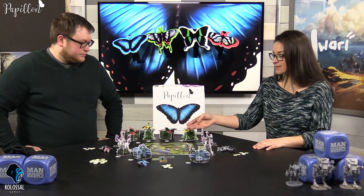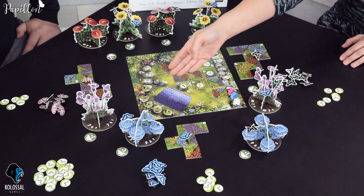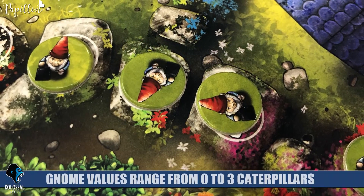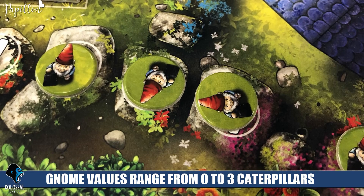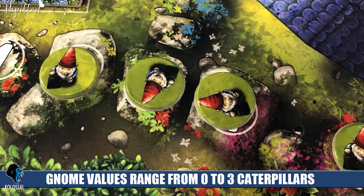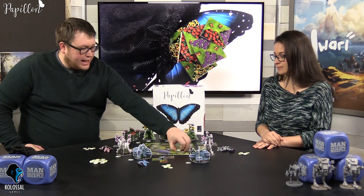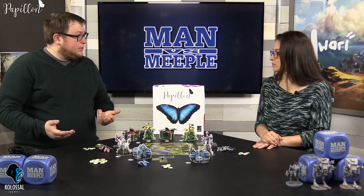Once the bidding is complete you're going to draft the tiles. You're either going to draft a row or column of tiles, and if you draft that particular row or column you also get the gnome token. You'll also notice there are caterpillars on some of these tiles — when you draft that tile you gain that caterpillar into your pool. You simply stack up all the tiles in that column or row, bring them in front of you, take the caterpillars, and if you got the gnome you bring that in front of you as well.